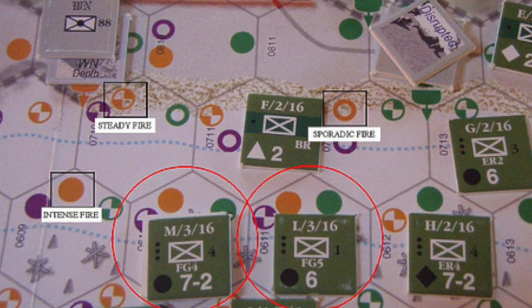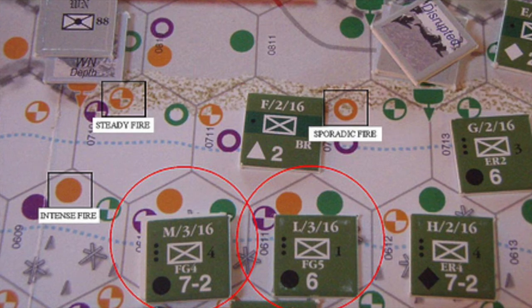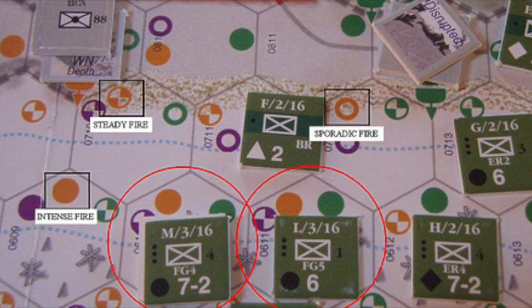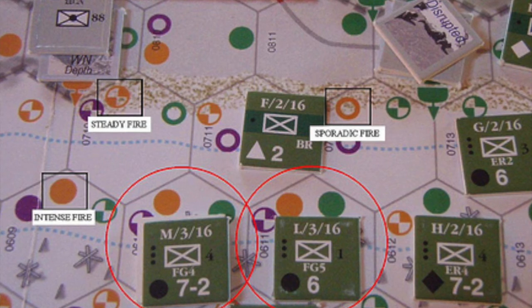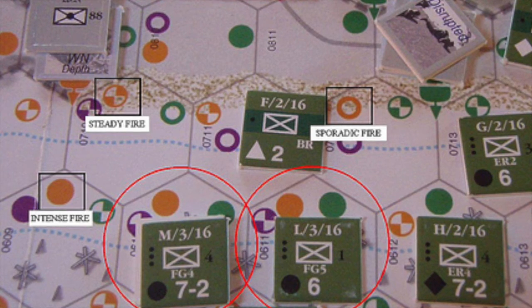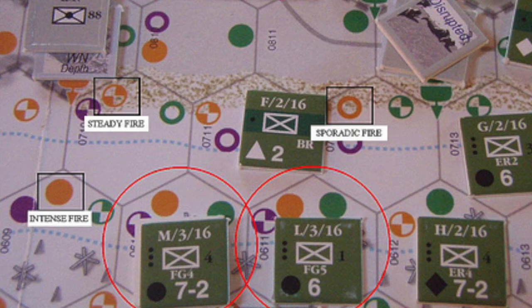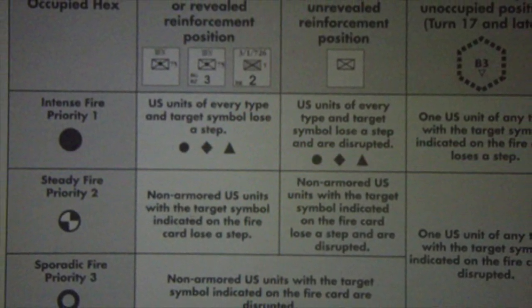The maximum hits a fire source can give is indicated by the number of units or chits in that source. A single German unit firing can normally only hit one US unit. A German unit with a depth marker — that is, 2 units high — can hit 2 US units. A 2-hex German Widerstand Nest position can hold up to 4 German units, 2 per hex, and potentially hit up to 4 US units when they fire. In this case, the orange position contains a German Widerstand Nest unit with a WN depth marker, for an effective firing strength of 2, meaning it can hit up to 2 US units. So priority 1 is intensive fire — the solid circle zone. We check all those first and, looking at the map, we can see 2 US units sitting vulnerable in 2 intensive fire zones.